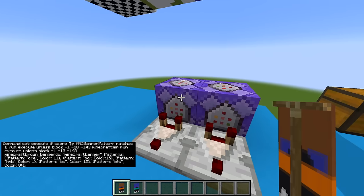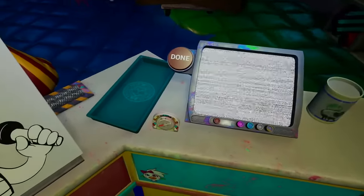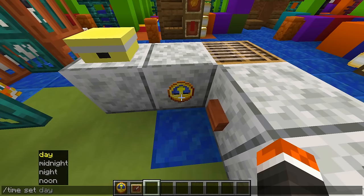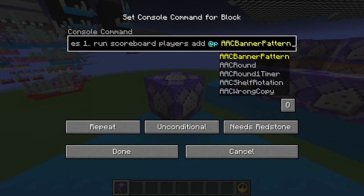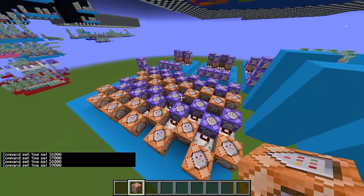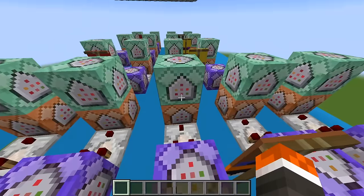If we place a banner with the same combination as the template, an execute command ends the round; if the pattern is different, another command block tells us we got it wrong. The time system uses a clock and scoreboards that change the time of day to simulate a timer counting down — lasting about a minute and 50 seconds. As the scoreboard hits certain numbers it changes the time of day, and if the clock completes a full rotation we lose. Submitting the correct banner before that resets the timer and moves us to round 2.